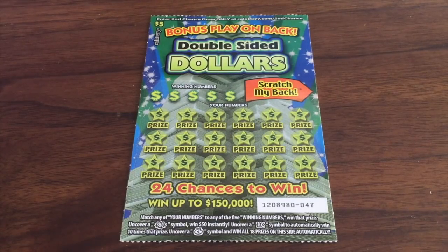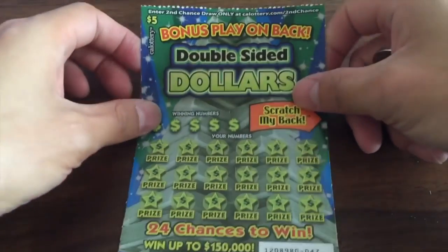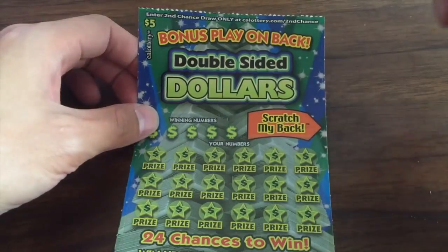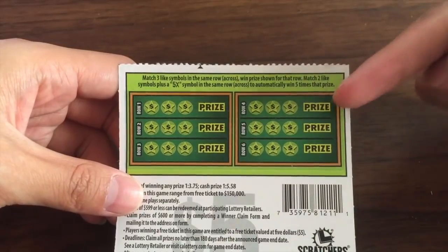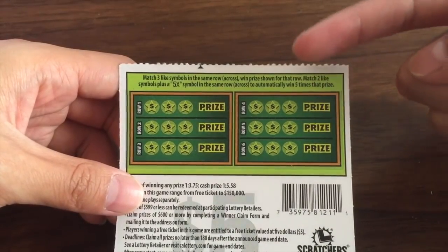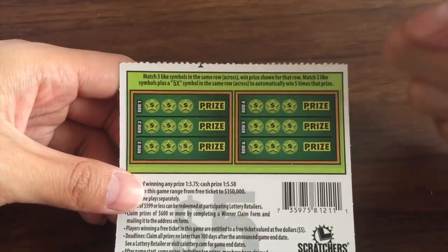Hey, what's up guys? Ken here, back for another Scratcher video. This time we're going to be doing the Double-Sided Dollars. Big thank you to Suzano for recommending this Scratcher — I bought it because she said I should check it out. I have never seen a Scratcher where you can play both on the back and the front. There are six potential wins where you match three symbols and win the prize, or if you match two symbols and a 5X, you win five times that prize.